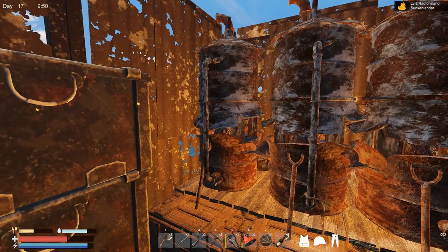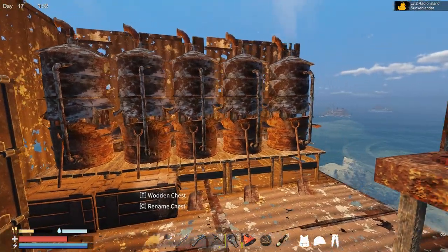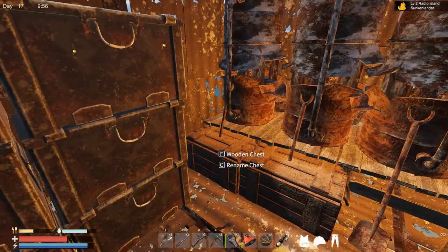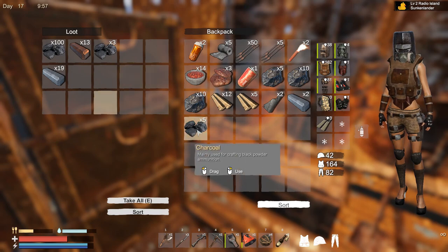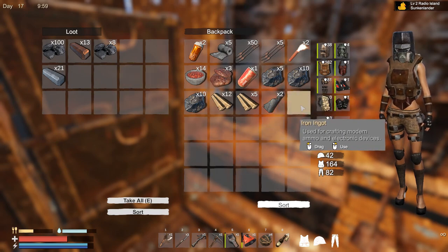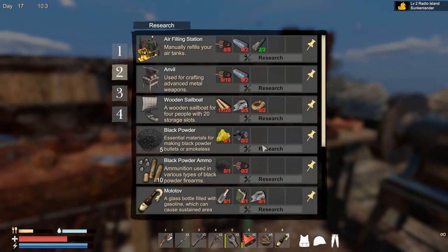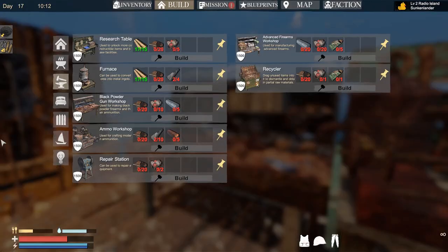Now we are talking — this is the way you can cook a whole bunch of iron a lot faster. We are gonna need a lot of iron just to make something new. We also need to research black powder and black powder ammo. We need sulfur, and we need to build an ammo workshop requiring 5 copper, some rubber, and some scrap.